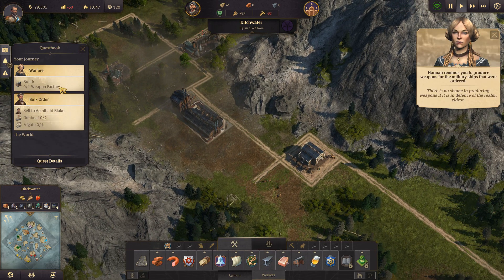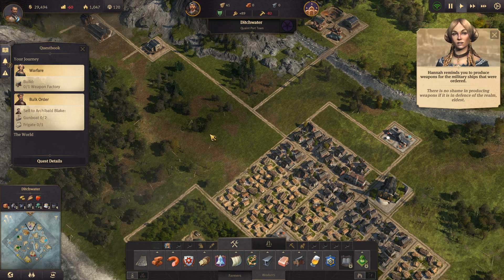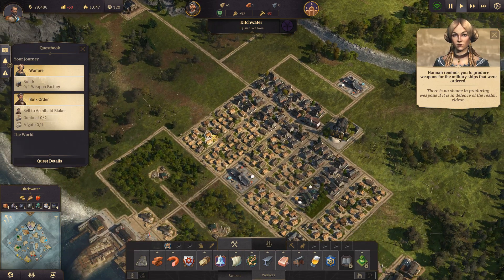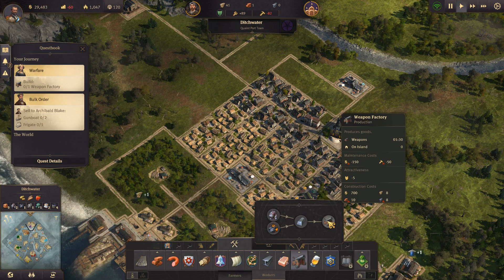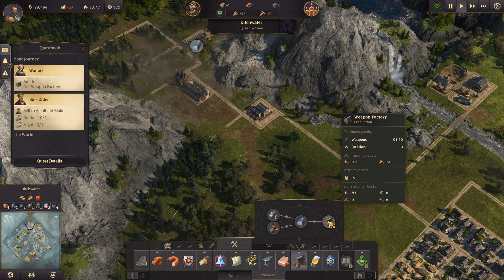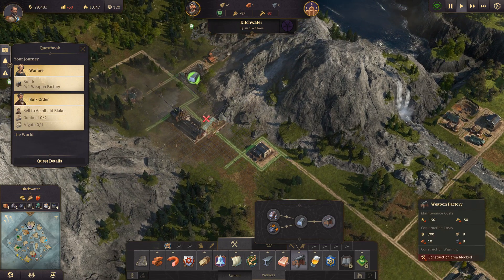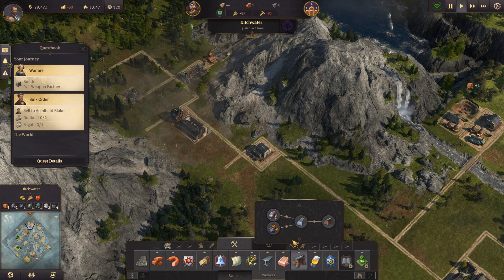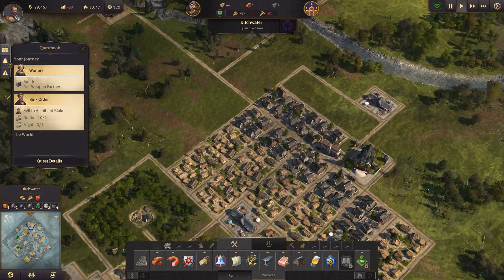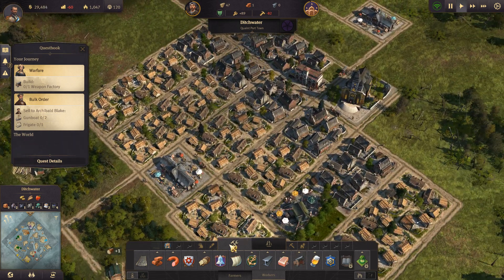There's no shame in producing weapons if it is in defense of the realm. We need a weapon factory, which only requires 50 workers. We'll place that one right about there once we have the resources that we need. Now let's upgrade some more houses.